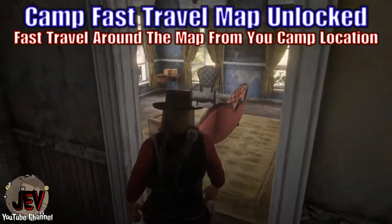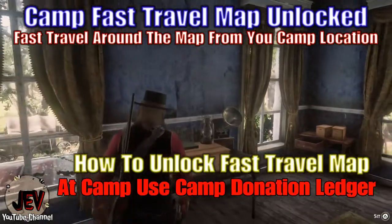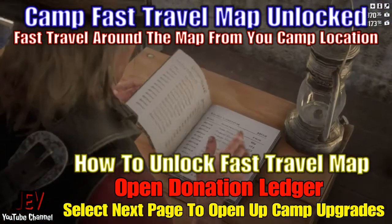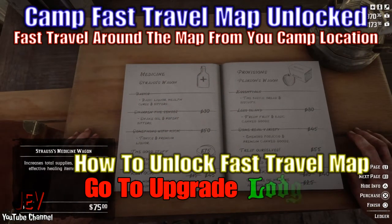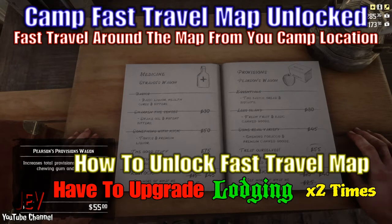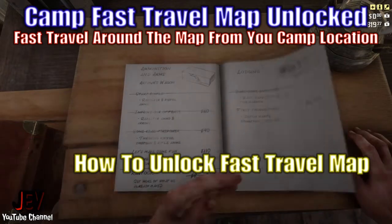To unlock it, go to your camp and use the donation ledger. Open the donation ledger, select the next page to open up the camp upgrades, then go to lodging upgrades on the second page. You have to upgrade the lodging two times to unlock the fast travel map upgrade.